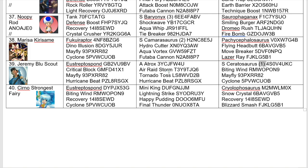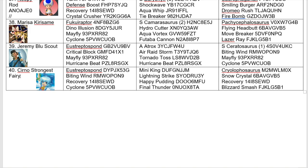Down here at number 40 we have a new combatant — Cerno Strongest Fairy, coming in with a Eustreptospondylus, Mini King — which will be interesting to see — and a Kryalophosaurus. Not convinced by recovery on the Kryal; they wanted to use haste and I said no because I hate haste — it's a waste of a move in these tournaments. So they just went with recovery, which I don't mind. But yeah, this Kryal will always be deadly and hard to stop. I'm intrigued to see how well this Mini King will fare, and this Eustreptospondylus is pretty decent.